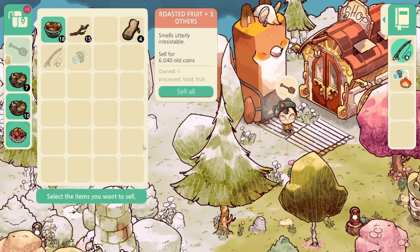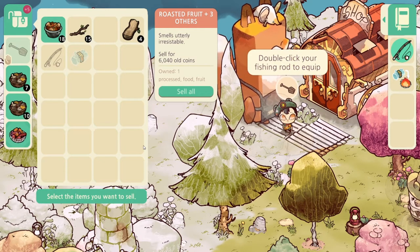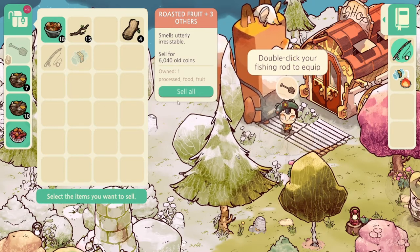I went around the island once, dug up everything I found, and cooked everything in a fire, and it gave me over 6,000 coins. That's enough to upgrade your first tent.